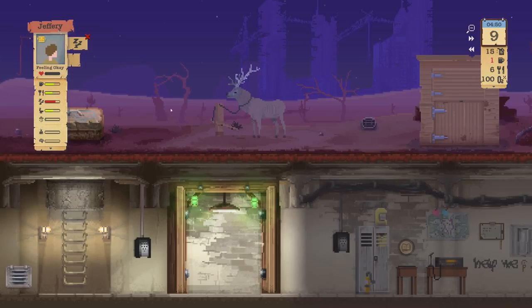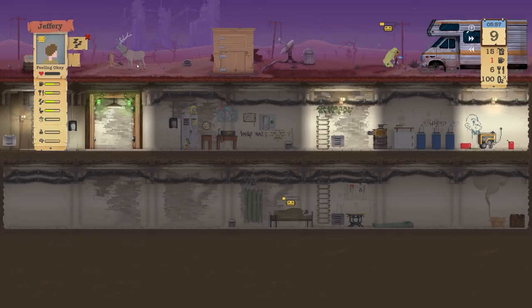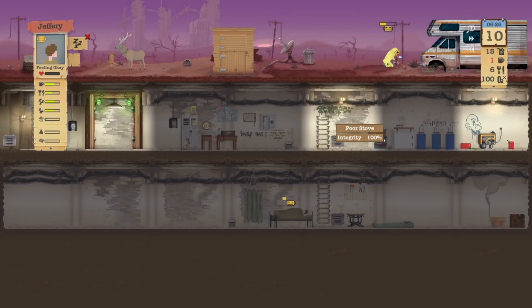We do still have the snare trap there with a stag in it and we can harvest that. I think they can stay there — there's no risk of them keeling over. We also have the small fridge and the food store. Day 10 — we've survived longer than I ever thought we would. It's later on that could be problematic in terms of resources.